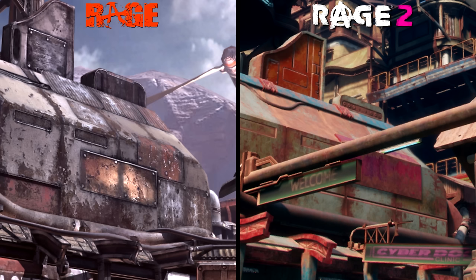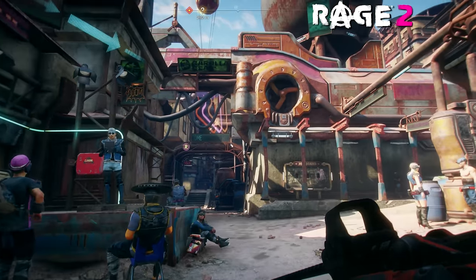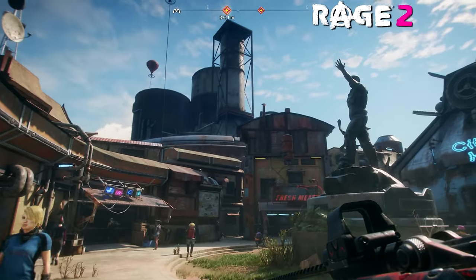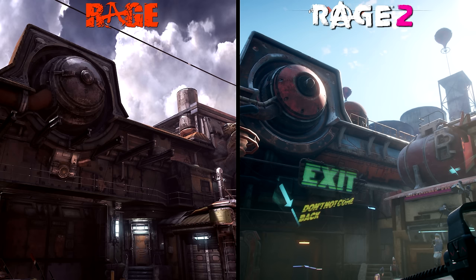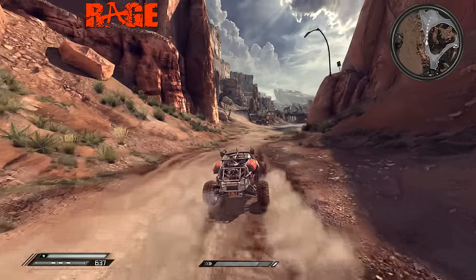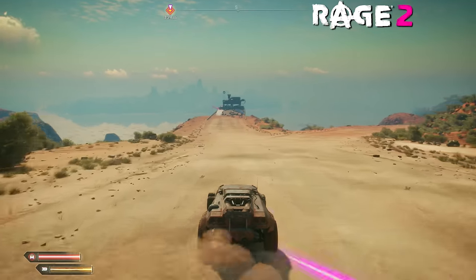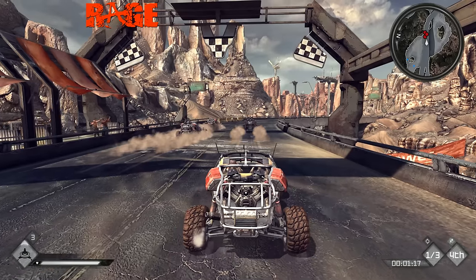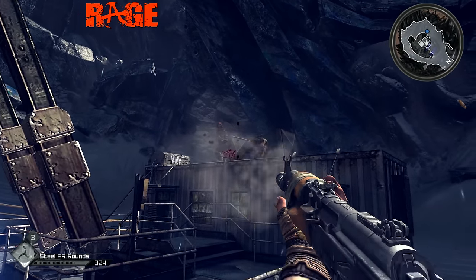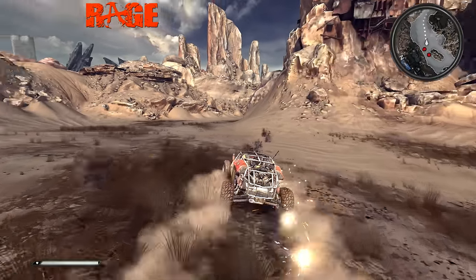Despite its age, Rage 1 seems to feature far more detail in its various metal panels, bolts, and rivets — it's surprising to see a newer game struggle to match that. However, it's worth mentioning that Wellspring in Rage 2 is now seamlessly integrated into the open world without any loading screens, and the city having thrived over 30 years helps explain many alterations: brighter interior lighting, fewer broken pipes and leaks, and newer neon signs. Outside Wellspring, the narrow linear canyons of the original have been replaced with a massive open world environment featuring races, enemy convoys, and plenty of outposts to clear.